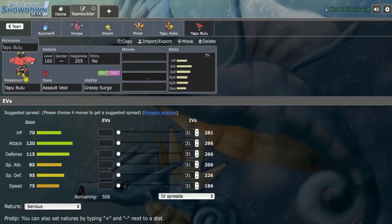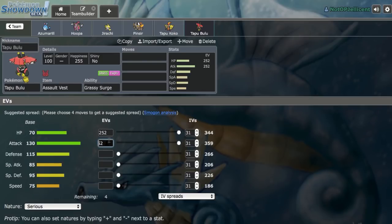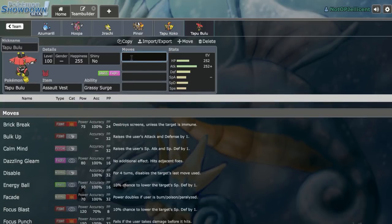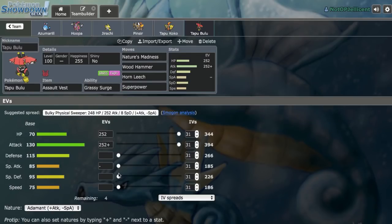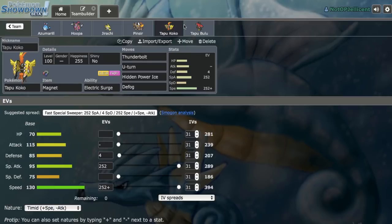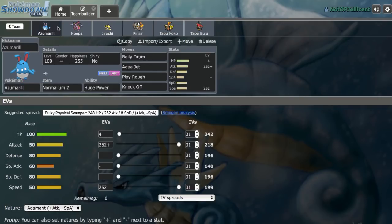The standard spread is roughly Max HP, Max Defense — I'll put Max Attack and Max HP for now and double-check the exact spread. I don't memorize EV spreads unless they're 252/252/4. Going with Nature's Madness, Wood Hammer, Horn Leech, and Superpower. We have dual terrain, which gives us reverse Electric Terrain if we need it. Abilities look good — so that's going to be the team for now, and I'll be right back with our first game.